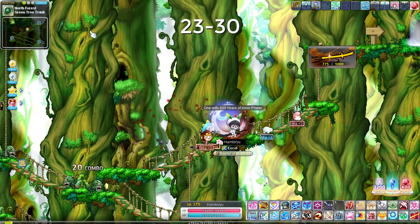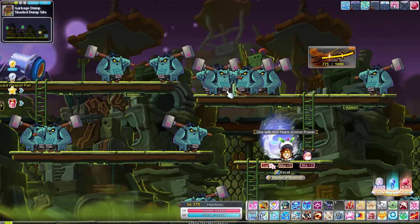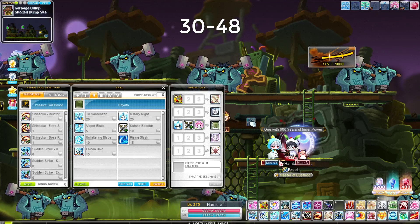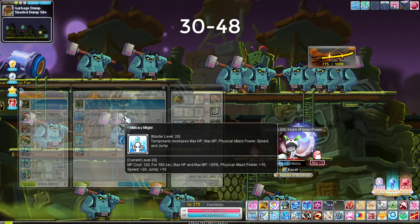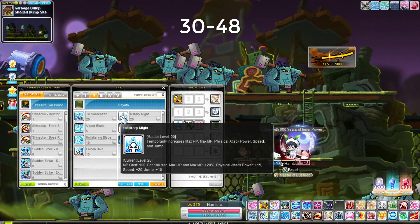Once you hit level 30 you get your second job advancement and you want to go to the Shaded Dump Site in Savage Terminal — the last map on the left. In second job you get Jin Sun Rendon, which is the same as level one but bigger and does more damage. You also get Military Might and Katana Booster, which help your double-tapping a lot since they give attack speed, and Sun Rendon works with attack speed — it's really slow without it.